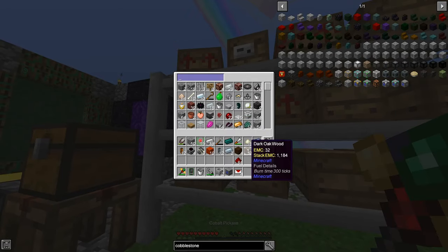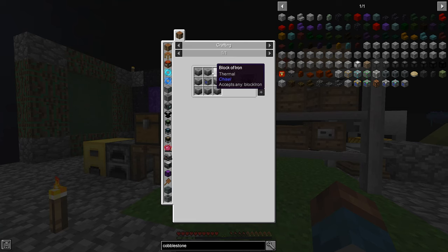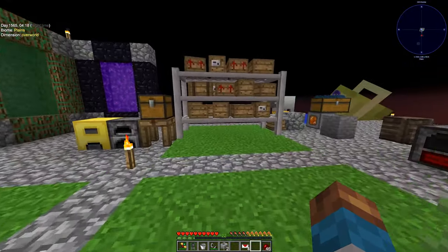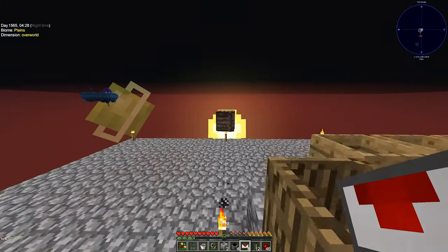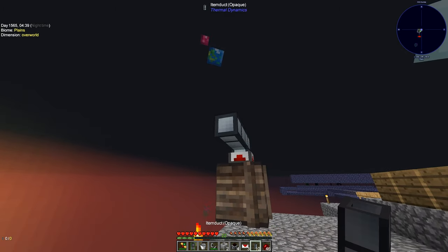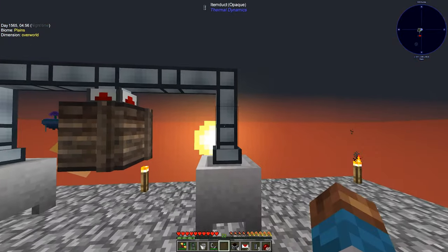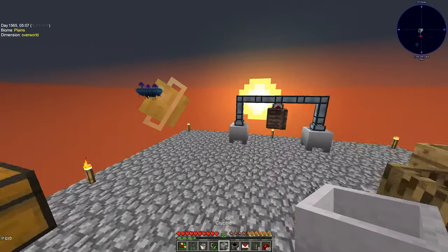Something got changed in the config — I'll fix that quickly and be right back. Alright, back — the recipe for the upgraded cobblestone generator should be a cobblestone generator surrounded by blocks of iron. Let's see how much iron we have. We've got these magmatic dynamos now. I could also start setting this up — I want to pump lava out of here. Crucibles go here and here, and I made two more — there they are.